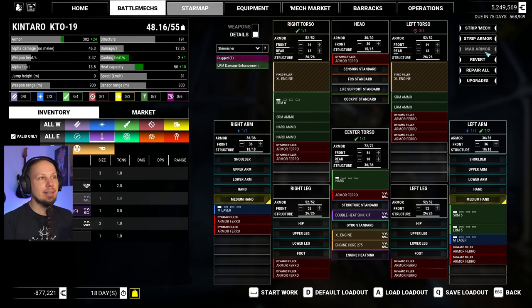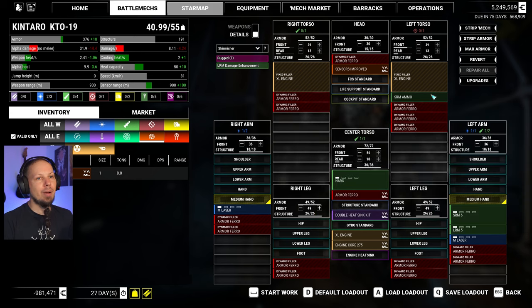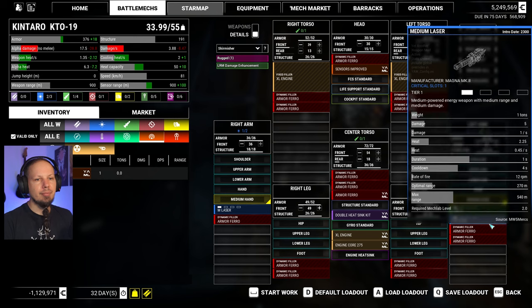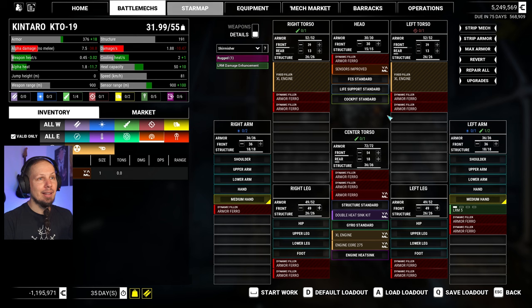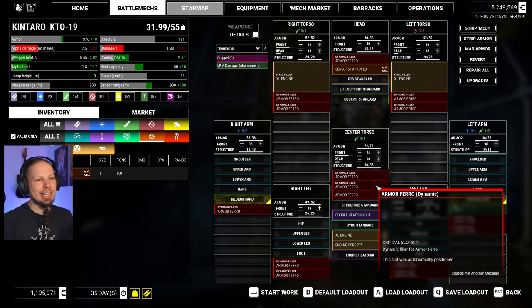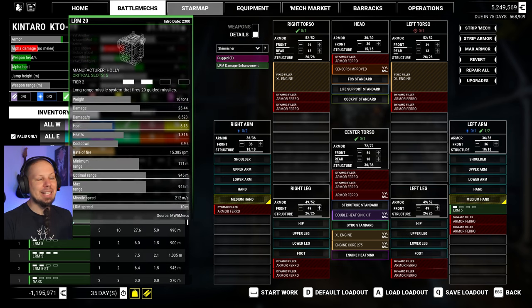Click the mech's armor button and drop some of the leg armor back down to 49. Pretty good. Do we have any structural upgrades? We do not, but the improved sensors are gonna be really nice for maybe an LRM boat. We're gonna drop all of this. We have Ferro, by the way — pretty good. What I want, honestly, is a lot of LRM-5s.